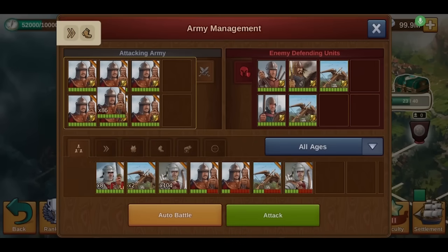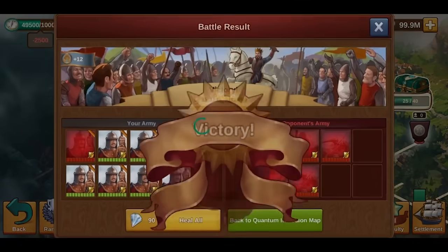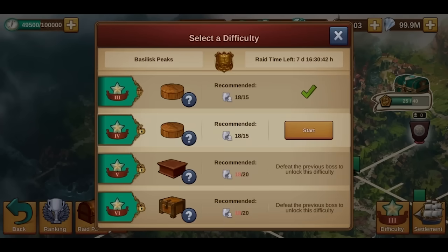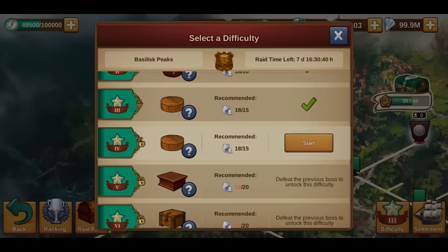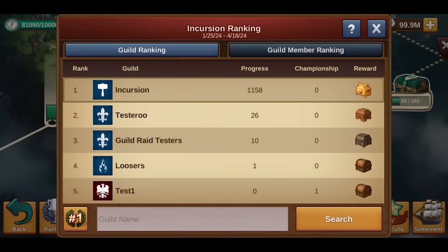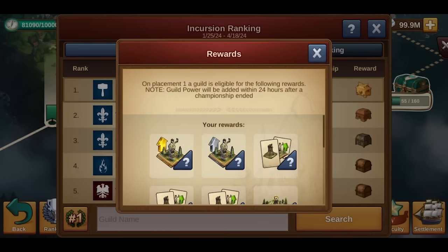To finish the map and the current Incursion difficulty, your guild must defeat the boss. Once he is in shambles, your quantum officer is free to unlock the next difficulty. Finish as many difficulties as you can within one season to triumph in the rankings and win the best prizes.